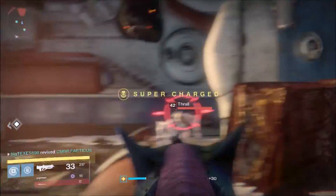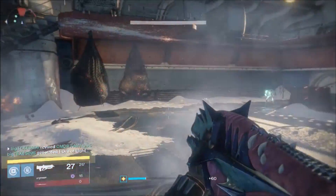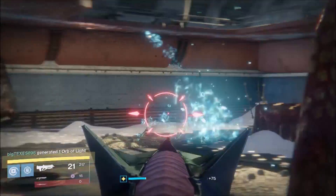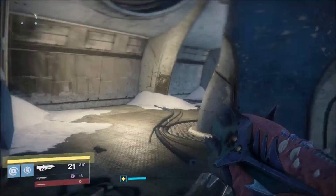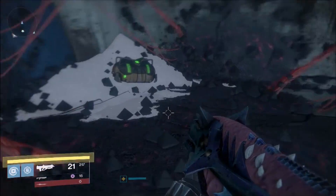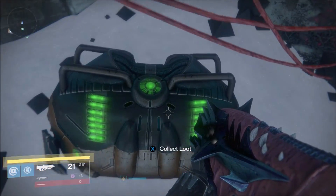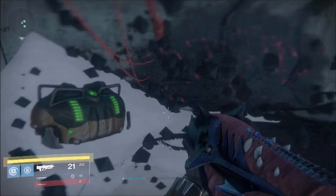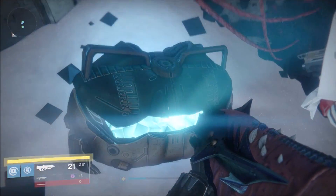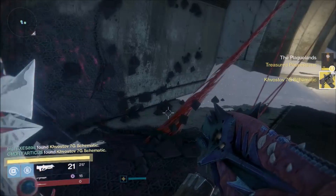Once you kill the Wizard you will want to head to the back right of the room. So you want to head to the back right of the room to where there is this chest. I'm waiting for my friends to catch up because they haven't got it yet. Once you get here you will want to open this chest, and as you can see it gave me a Kvastov Schematic.